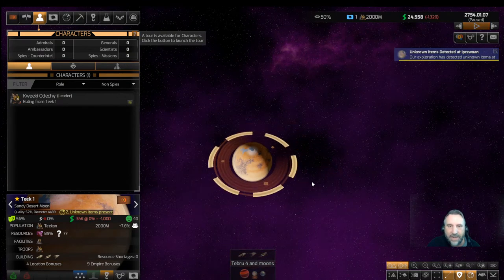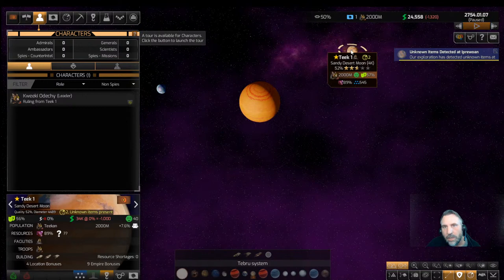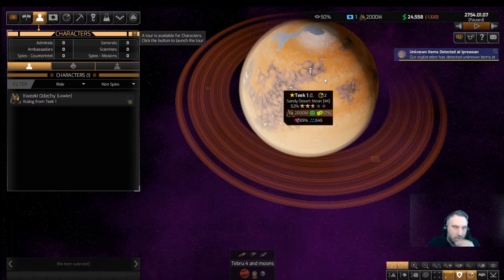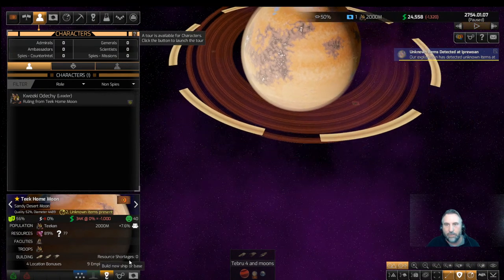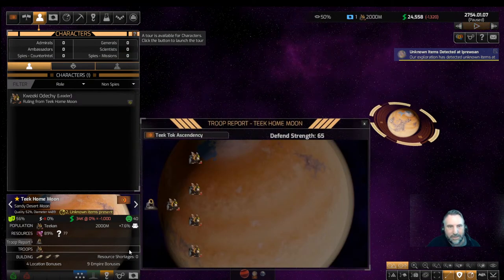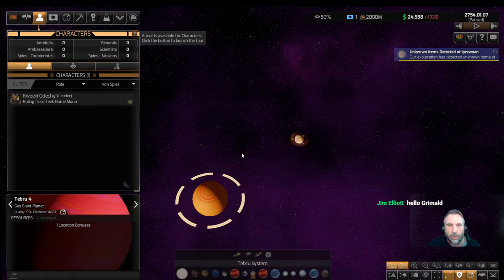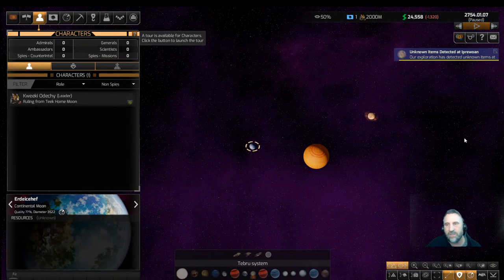We're looking at our local area — our home is a moon, which I hate. They always start you on moons. I'll call this the Teak Home Moon so I don't get confused. Look at our ground forces arrayed across the moon! This is the planet Tebru Four, and it's also got a second moon. I can't rename that until we survey it, so we'll dismiss and move on.